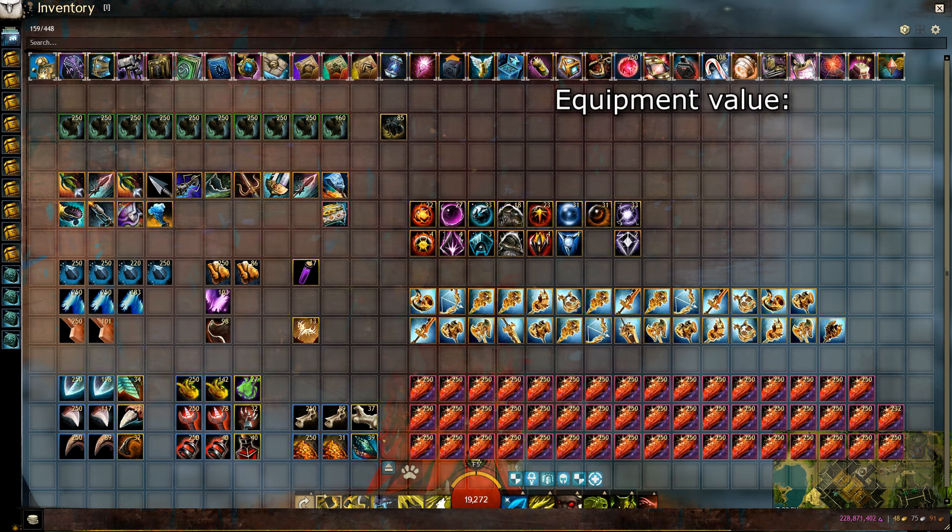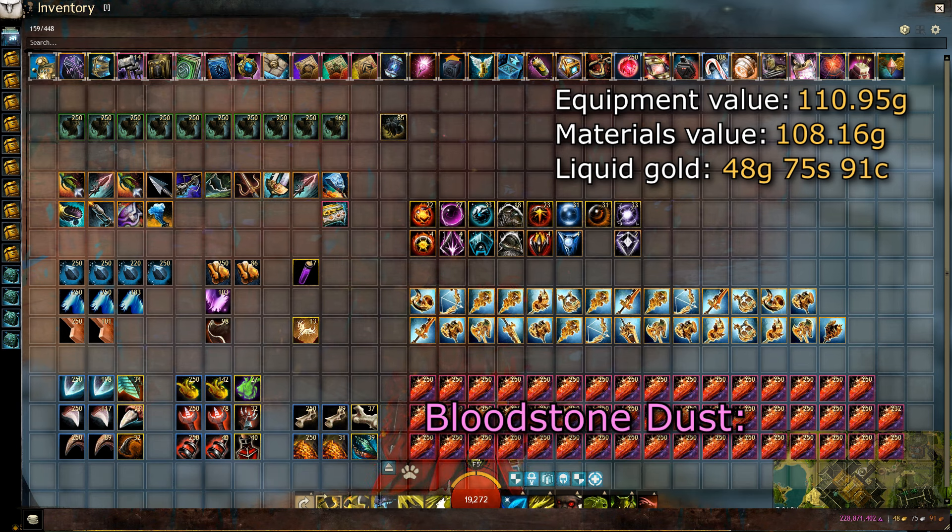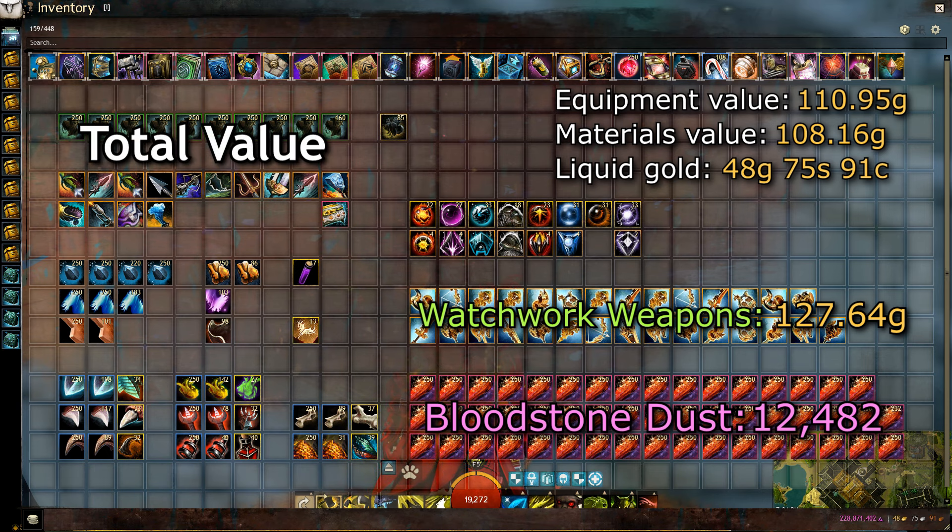All the unidentified gears, as well as all the exotic gear received, is worth around 110 gold. The materials received from the champion bags are worth 108 gold, and the total amount of liquid gold looted is 48 gold — most of it coming from the champion bags. The total amount of bloodstone received is 12,492, making the total value of all loot received worth 396 gold.